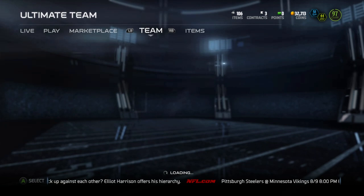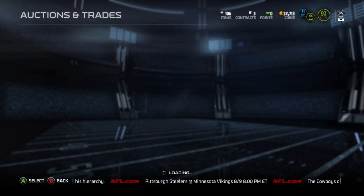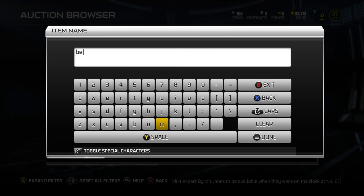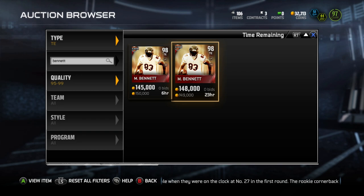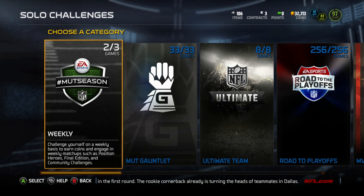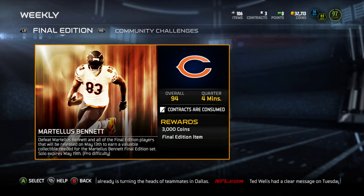I want to show my lineup real quick and also show you what it would cost to buy one outright in the auction house. We came up with about 130–140,000 right now, but that's probably going to change as people rip open packs. I'm looking at the set as a cheaper alternative to buying outright in the auction house — but that could change in even a day. Always check before you put together a set to make sure it's not cheaper to just buy it outright.